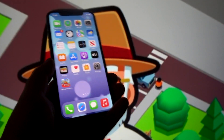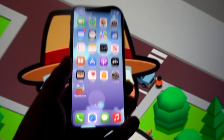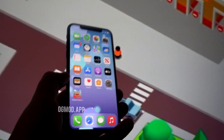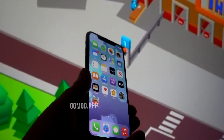Welcome everyone to a brand new video. In this video I'll be showing you how to download the modded version of Idle Theme Park, in which you can get free unlimited tokens and a free store mod. The best part about this modded version is that it is downloadable and compatible with both Android and iOS devices, which means it doesn't matter which device you're using.